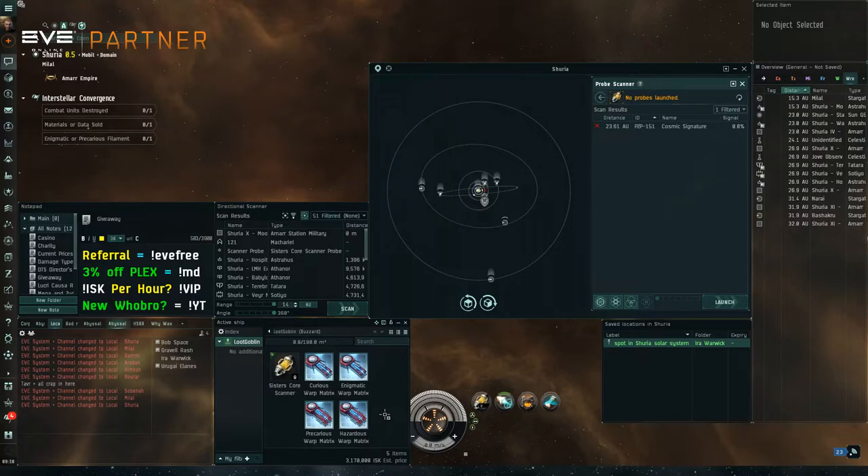For exploration there are three sites: curious, enigmatic, and mysterious. For combat there are four: precarious, hazardous, dangerous, and perilous. You'll find blueprints, find materials, build them, run them, and ideally run out of filaments — then go back and farm from k-space. This obviously changes if you're working with a group and people are funneling resources into you; you'll have a much different experience. But if you're doing it solo with what you find yourself, that's how it'll work.